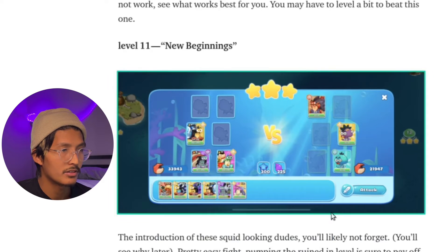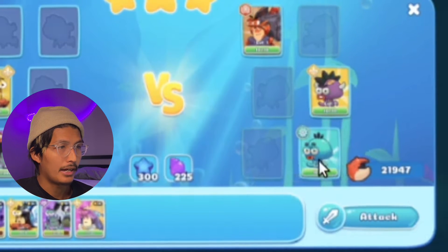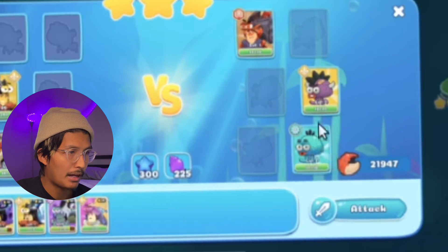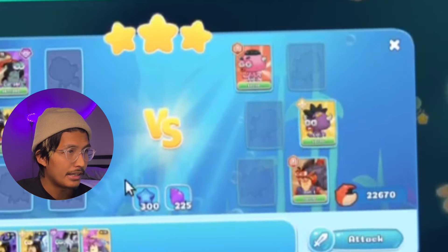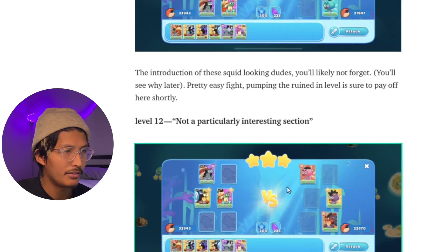New beginnings — after a boss fight, there's a little bit of an easier fight. Each five levels is a boss fight. This whole time you should be pumping shells into your rune. We first see the squid here and set up to focus it after we destroy the first target. Our Primes do well here — the game plan is always about focusing the DPS and ignoring tanks if we can.